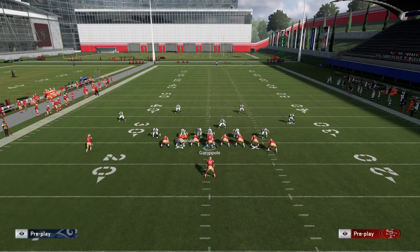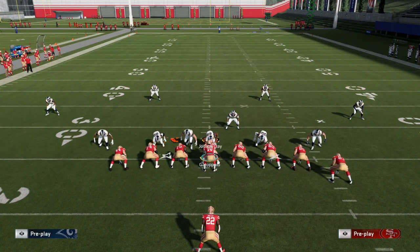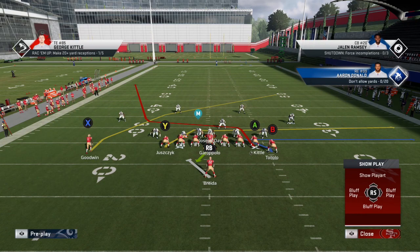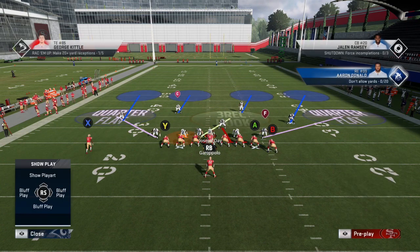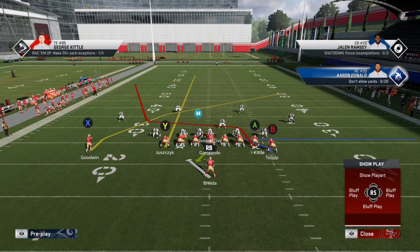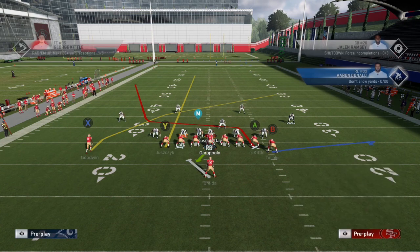This will be great against match style coverage and also some zone. For the sake of this example, Aaron Donald is in the zone so I'm going to go ahead and spy him — he's ruined a few takes of this video already. Now, if you know what type of coverage you're facing, there are variable setups you can use. In this example we're in quarters, so we know that in quarters those deep zones on the left — if they have a vertical threat, meaning the X or Y icons go vertical off the line — those deep zones are going to take them man to man.